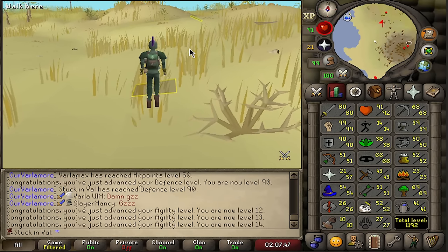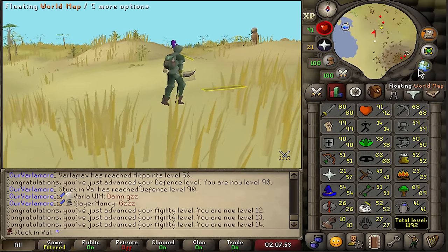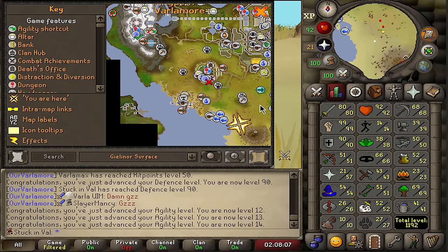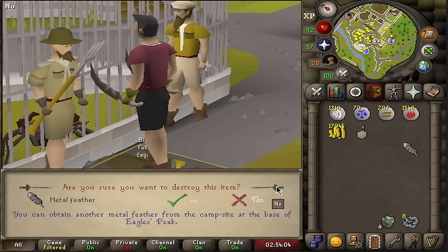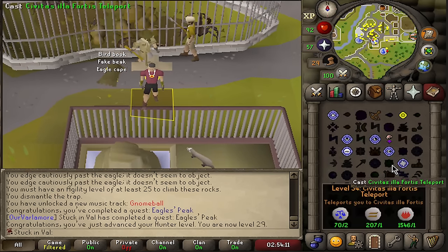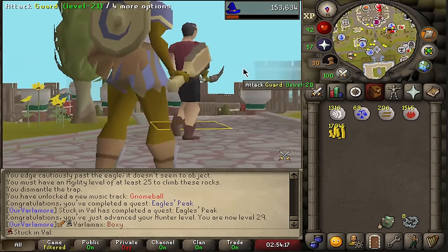It is unfortunately my responsibility to once again leave Varlamor, but all I'm asking is you quickly blink because all we have to do is finish Eagle's Peak. That is going to be an important requirement in order to eventually finish At First Light, which pretty much fully unlocks the hunter guild for us. Eagle's Peak completed — a little bit of quest points, hunter XP, but most importantly the ability to use box traps. We're good to go. Let's return to Civitas Illa Fortis and I don't really think I'll need to leave Varlamor again anytime soon.